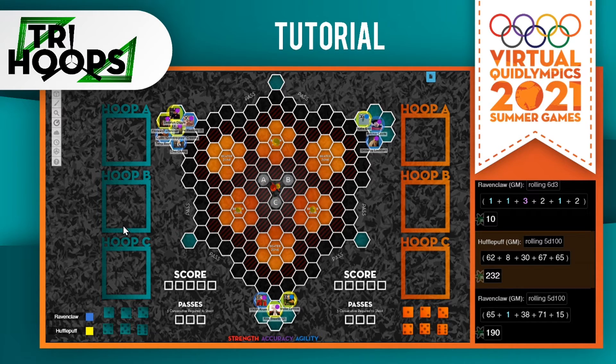Each team has three hoop boxes, labeled A, B, and C, and they correspond to the hoops labeled A, B, and C. As the game progresses, you will be accumulating more and more points in your hoop boxes. The goal is to get as close to 21 as possible. But just like blackjack, if you go over, you'll bust.